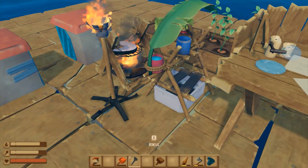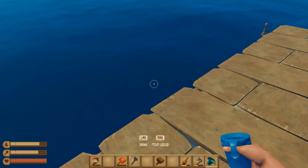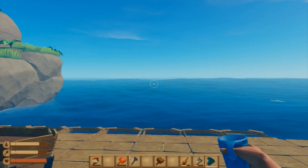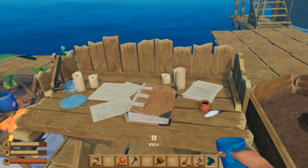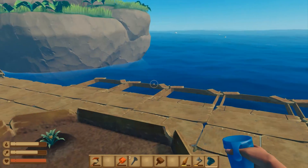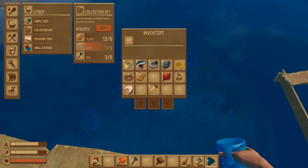Did we water that already? I forgot — let's see, no it's not watered yet. I think we can go ahead and set sail again, keep on expanding on the raft a bit. There's nothing we can research yet — we need that iron ingot. Oh wait — sand and things, yeah we want to dive here.